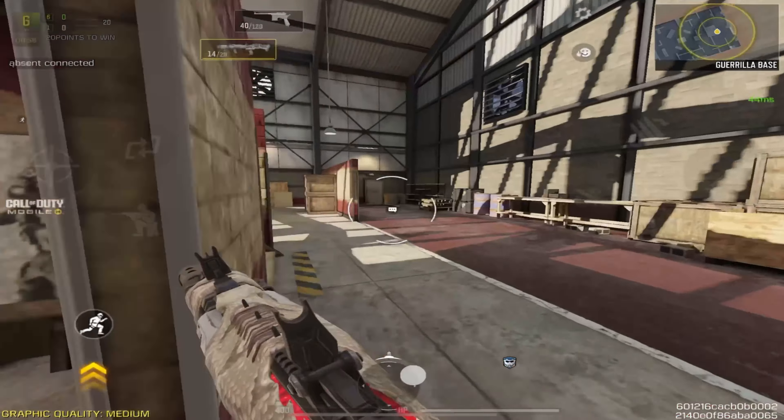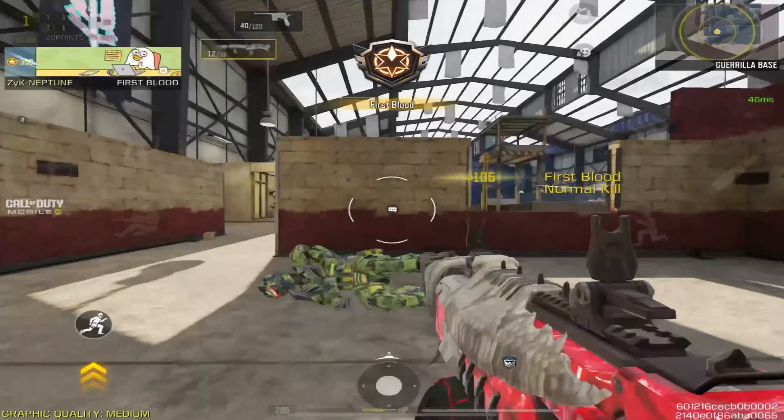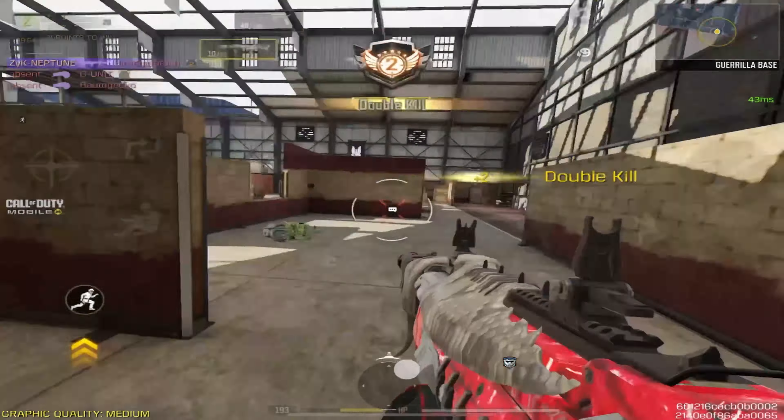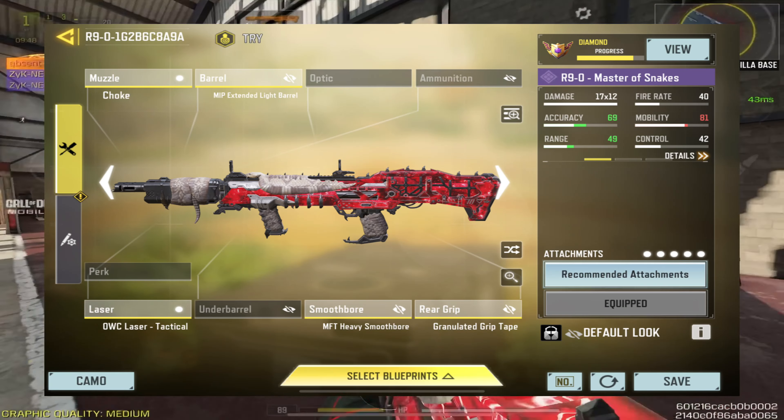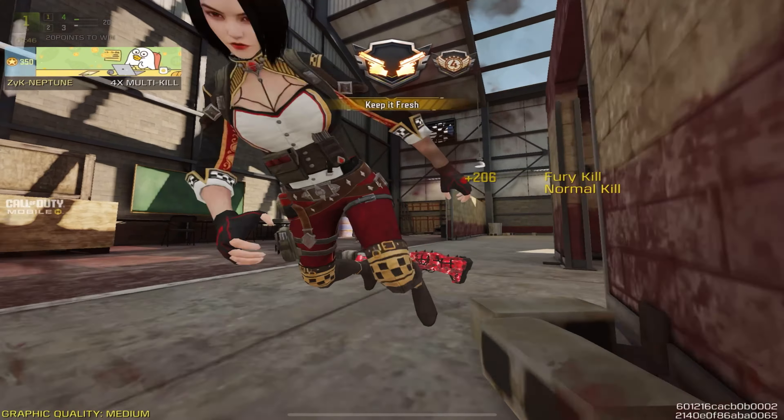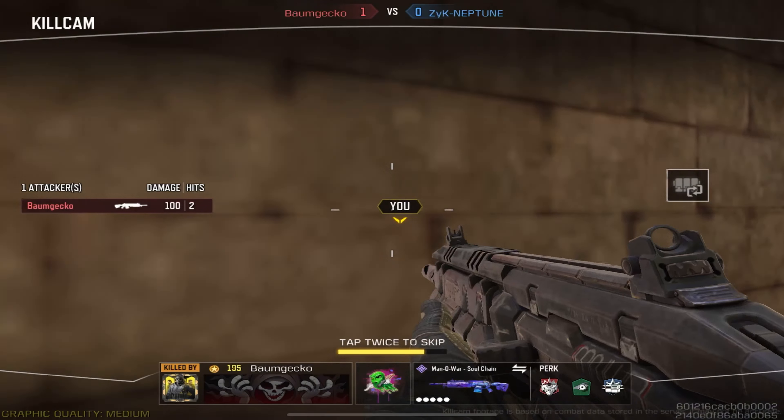At number 5 we have the R9. This double-pumped shotgun has been in the competitive scene for over a year now, and for a good reason. This shotgun is mostly used aiming down sights as the bullet spread and range are phenomenal for a shotgun.